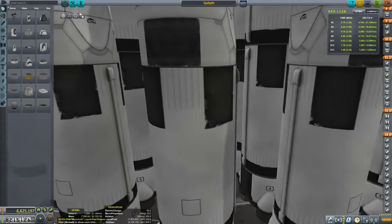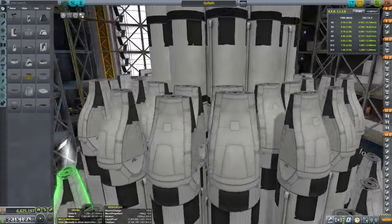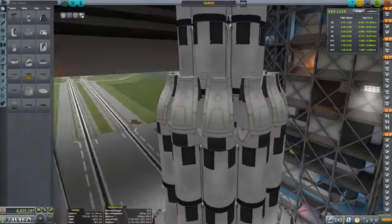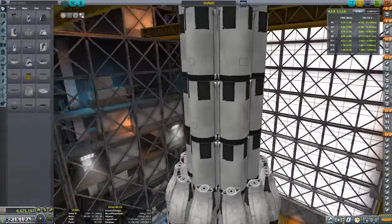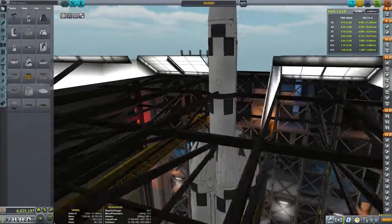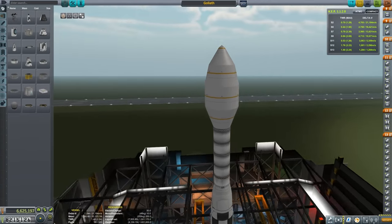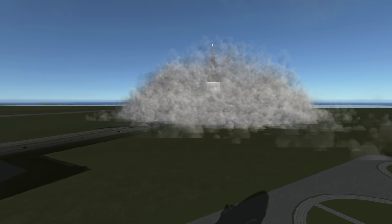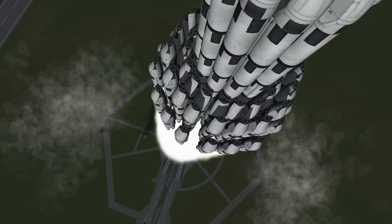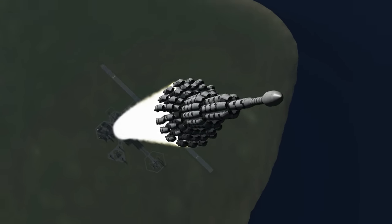Marcus House here, and welcome to this episode where I've built this ridiculously massive rocket. It's got a huge amount of Delta V, and we're going to use it to play around with putting a vessel into a retrograde orbit around Kerbol. We've got a total Delta V of over 20,000 in a vacuum, a little bit less including the actual takeoff in the atmosphere. This monster starts off weighing 7,395 tons and has a starting thrust to weight of 1.48.